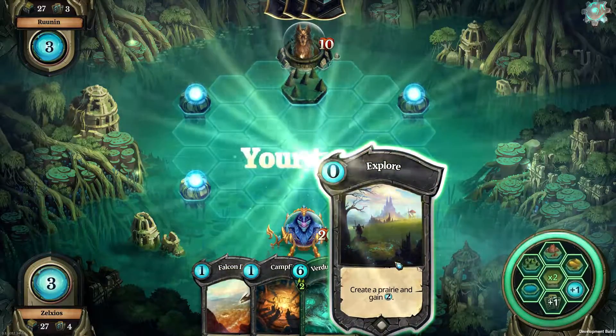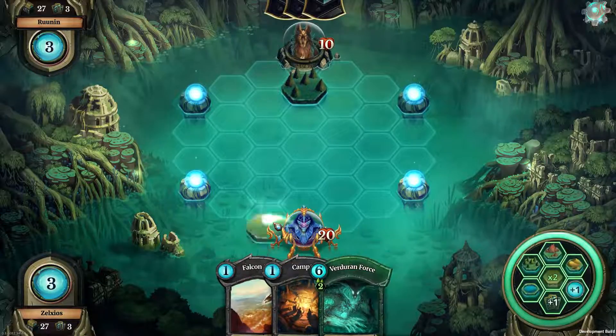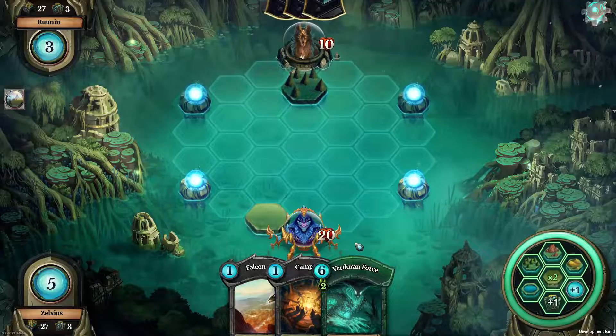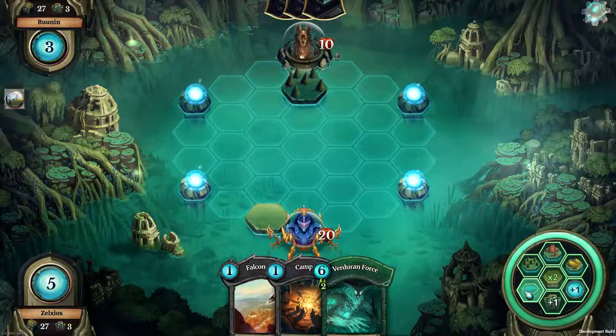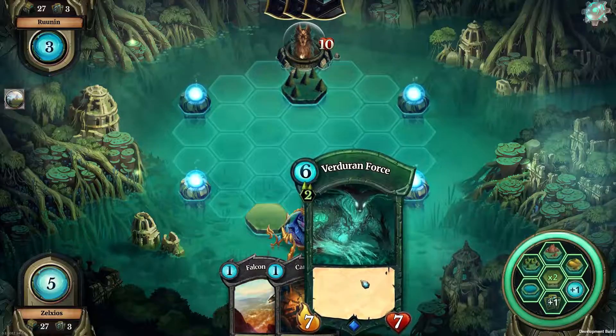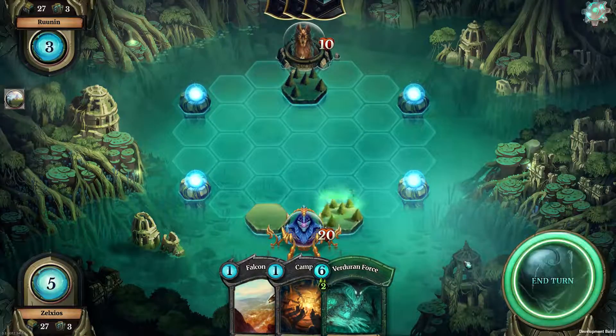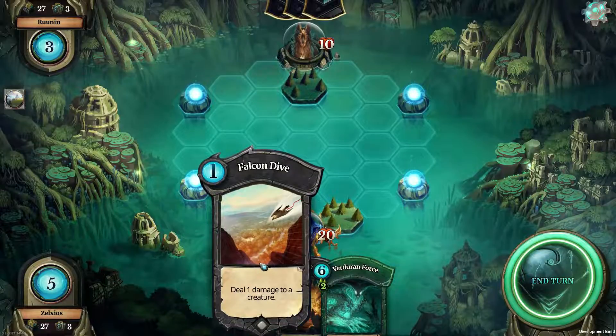Create a prairie and gain two. I'll use this to create a prairie right there. Gain two — now for each turn you can put down up to two lands, but it has to be the exact same type. You can't put down one water land and then one mountain. It has to be either two of one type. Actually, I don't want water, I do want a prairie.